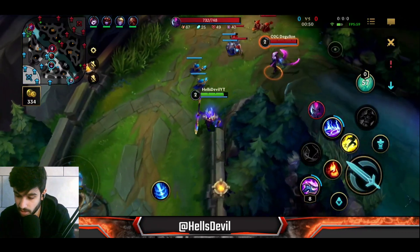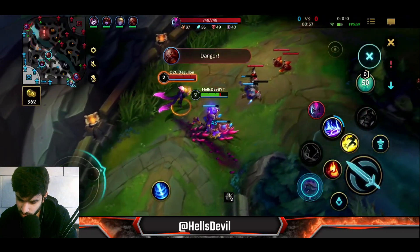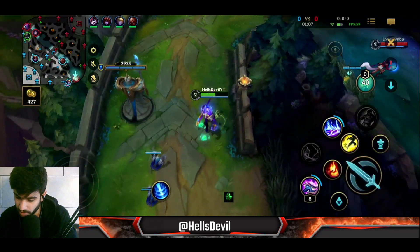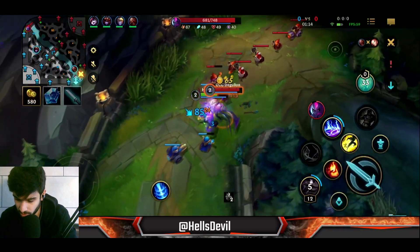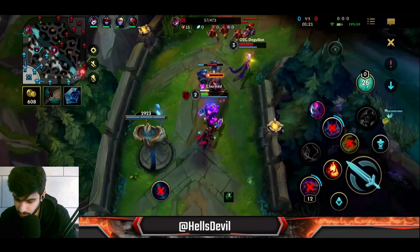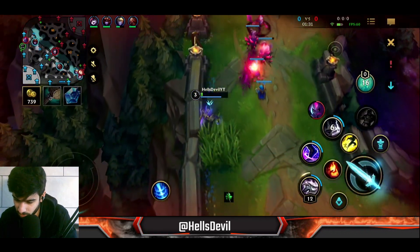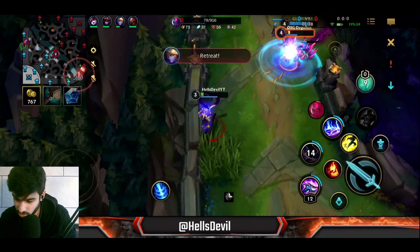Another important thing on Nasus: you should always try to secure minion kills with your Q. When you secure minions with Q you build stacks. Let's try to get this minion — he took a turret shot which is good for me. I'm trying to stay as healthy as possible while also taking minions. I need to run — Shivana is coming. We can bait Evelyn. I'm just baiting her and slowing her. Easy.